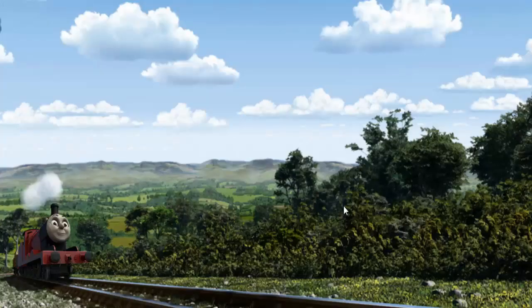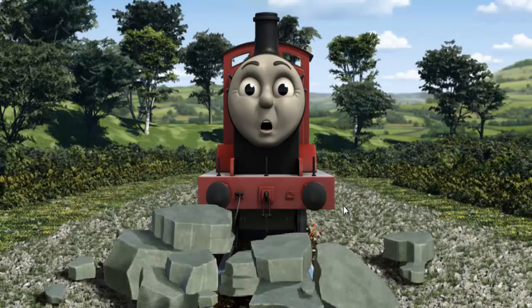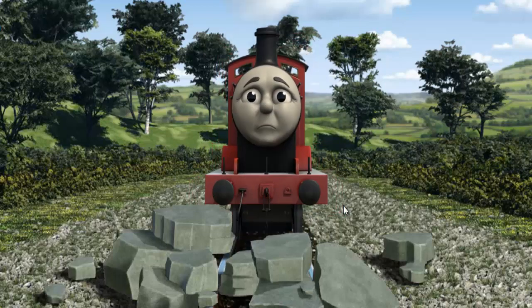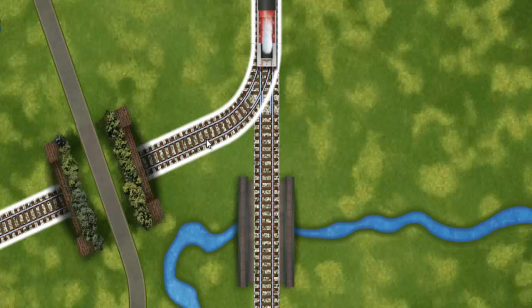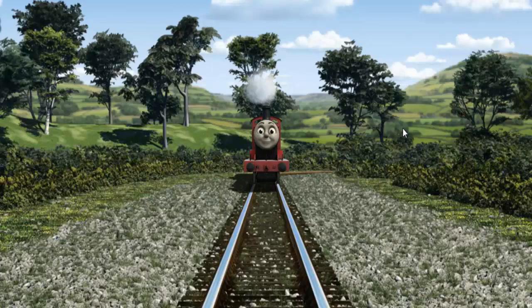James went through the countryside. Suddenly, the tracks were blocked. James had to stop. He would have to go another way. Find the track that goes under the tunnel. Let's go!